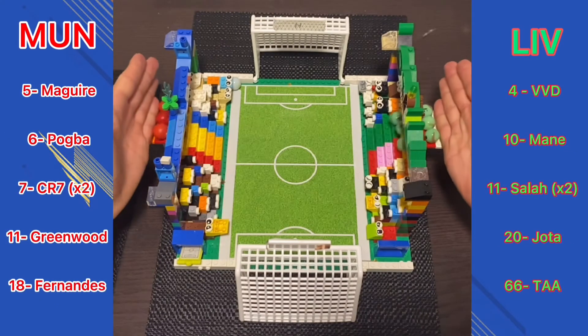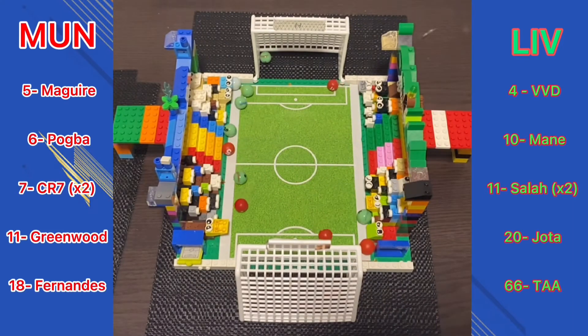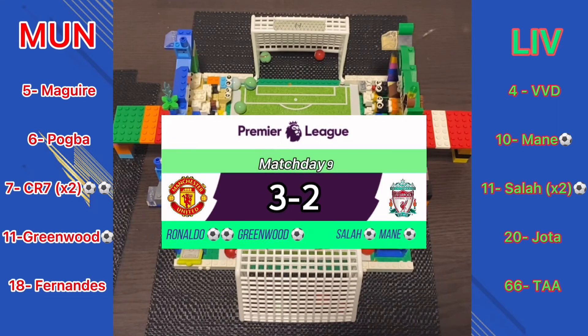Up next is the big one — Man United vs Liverpool. Liverpool in slightly better form. Into the middle they go. It's a goal from Mohamed Salah, then a goal from Ronaldo — 1-1. Man United get another from Ronaldo, then Greenwood makes it 3-1. Sadio Mane gets one back: 3-2. Cristiano Ronaldo's double and Greenwood's goal have downed Liverpool — Man United get the win, 3-2.